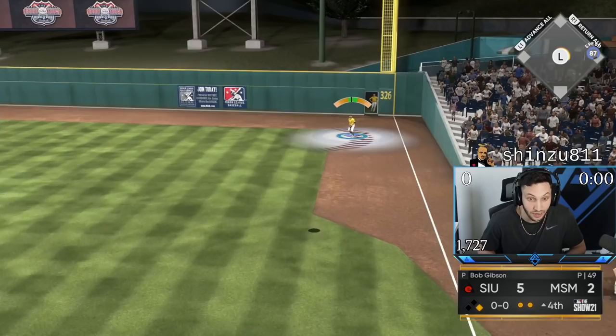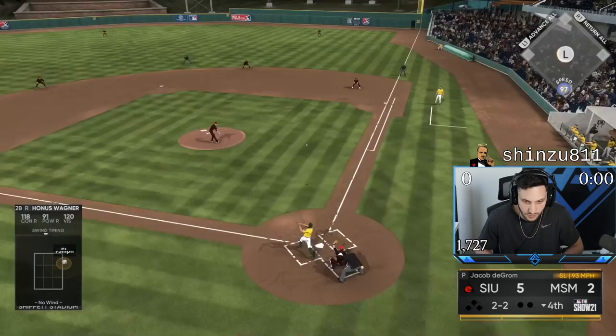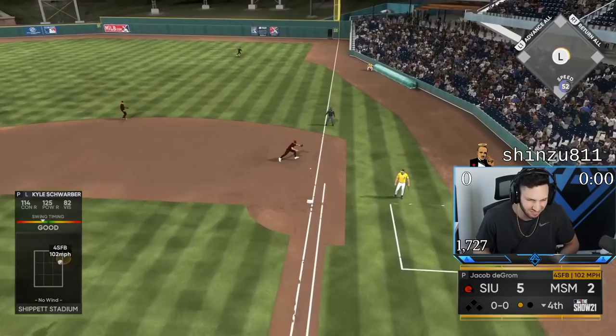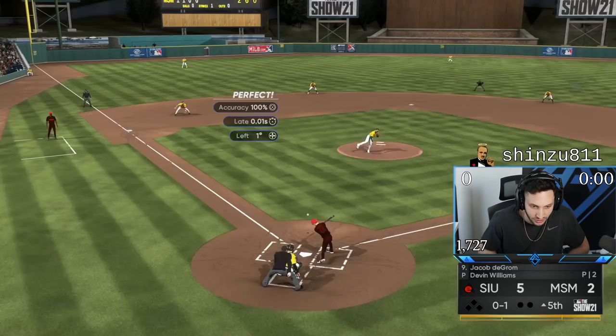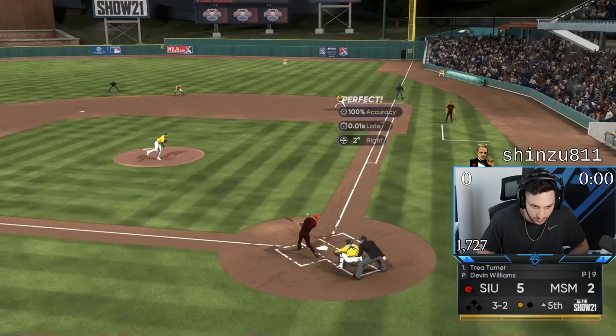Perfect. Good job, Bob. All right, we have 8-9-1 coming up. I'm going to take out Bob Gatzen — his day is done. I just need to get as many runs as possible, so I cannot afford to give him a free out. We're just fouling the ball up and hitting it right to him. That's such a good swing. I thought I was going to crush that — I just got on top of it.